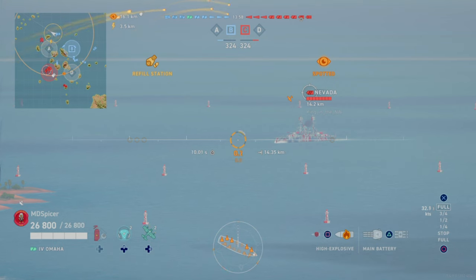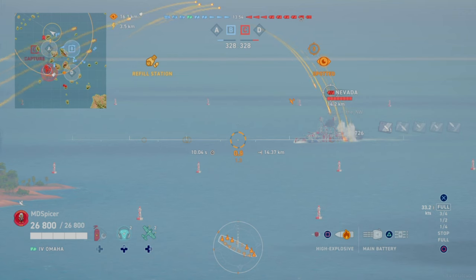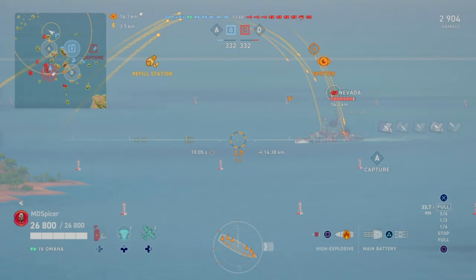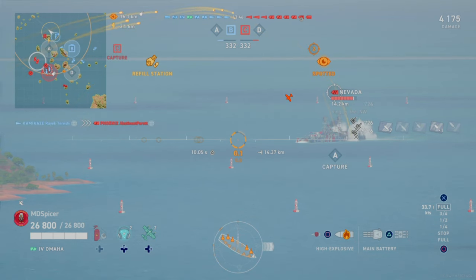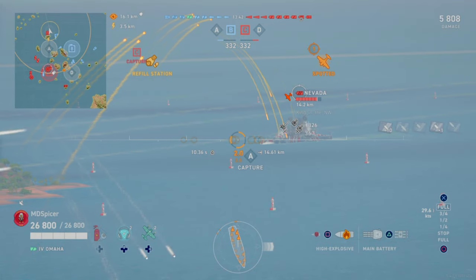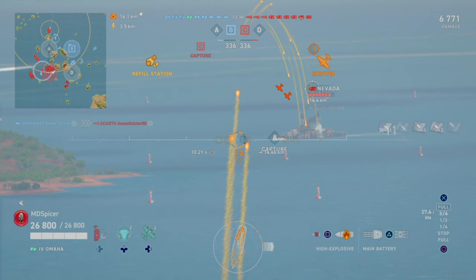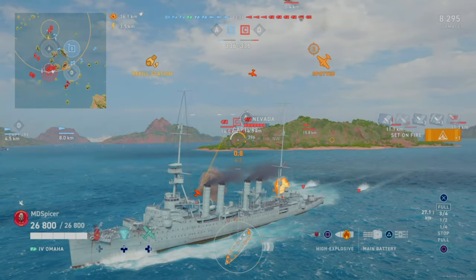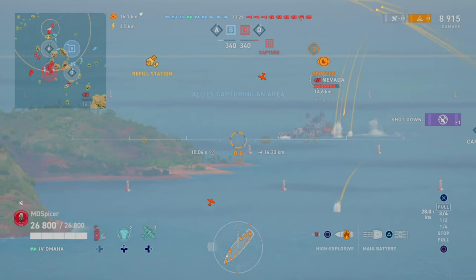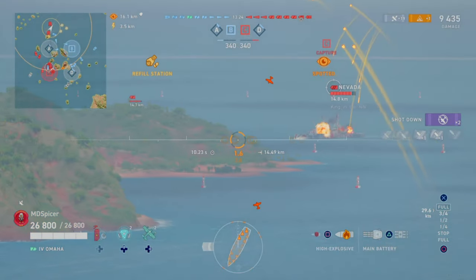I know my max range is about 16.1 kilometers, but this is a good time to shoot the Nevada because you can see his guns aren't facing you. That spot always lets me know who I'm being attacked by — I have two people focused on me. The Omaha should always be kiting left and right, moving back and forth. It gives you a better ability to avoid everything. I wasn't even paying attention to the aircraft carrier, and because I'm moving left and right I'm making myself a harder target.